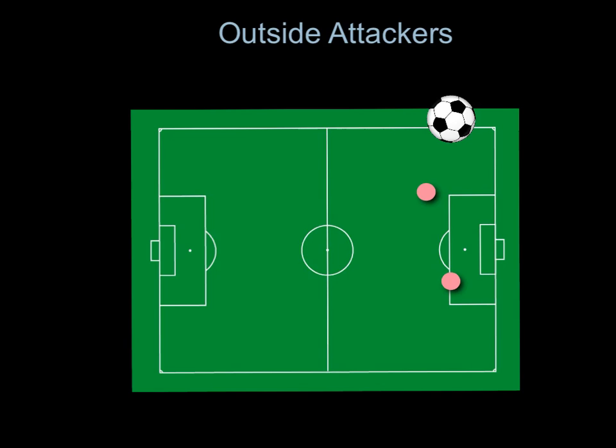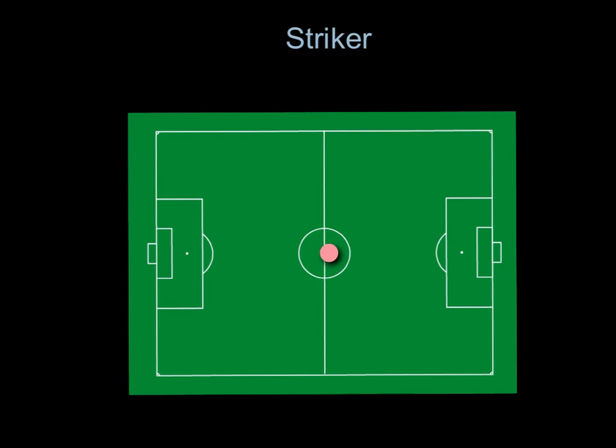If we lose possession, you're expected to delay any advancement. Lastly, the striker. Here's the position box they live in — they play pretty much no defense. Do not come back to help. When the ball's in a defensive zone and they have possession, you have absolutely no defensive responsibilities. If we have possession, you're just lingering up top, putting pressure on their defenders, moving back and forth depending on where the ball is, drawing their attention. Every once in a while you might get a through ball — just make a run.